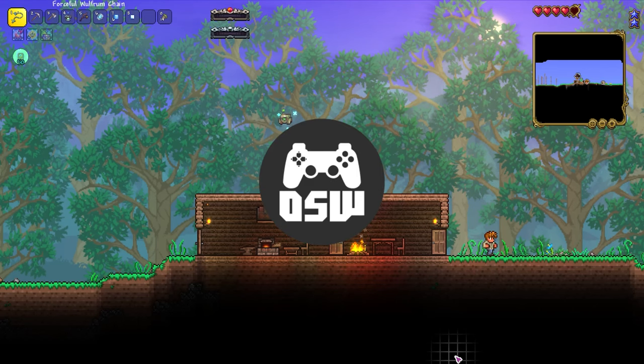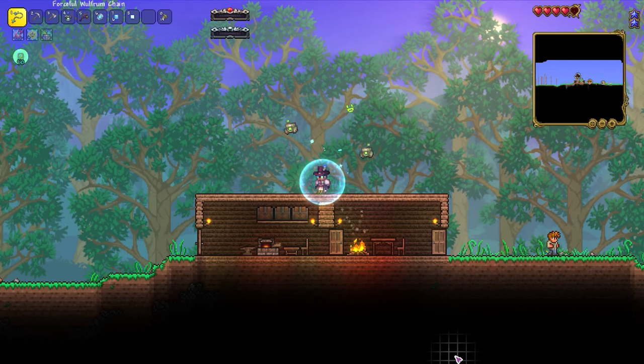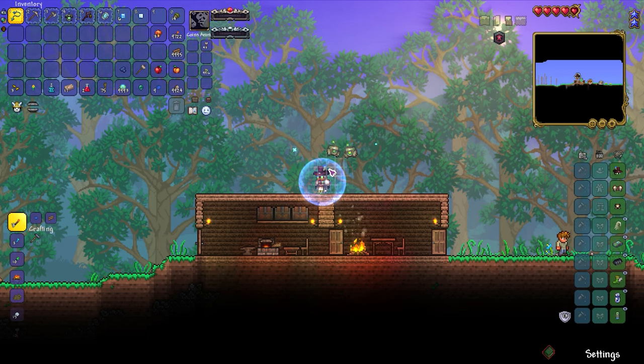In the previous episode we did some fine work on getting ourselves set up for killing bosses right at the beginning of Calamity as a summoner. I'm really happy about this - we got our full Wolf armor which seems pretty rad and we got our two little drones. However, there's more that we can do, there's a lot more that we could do.